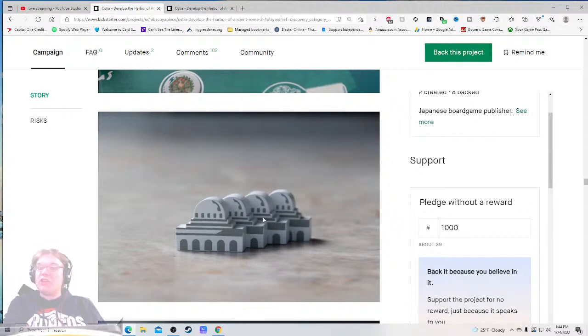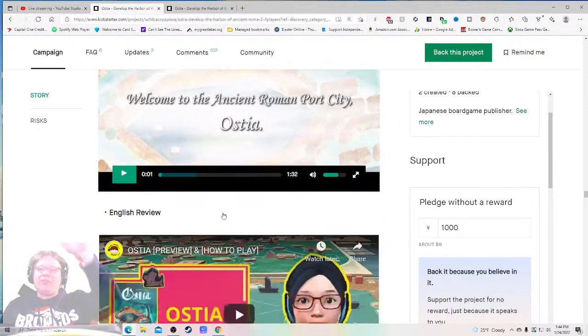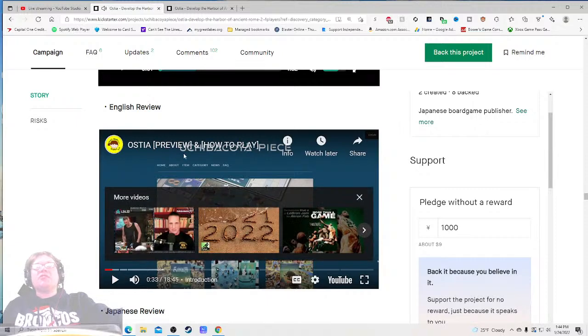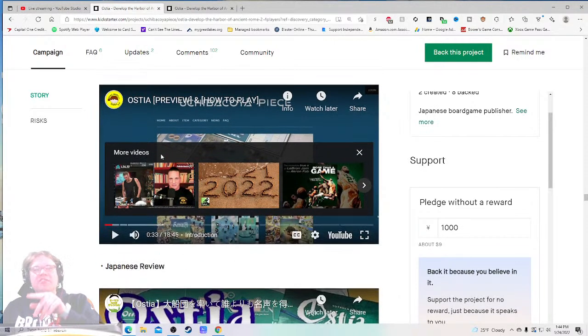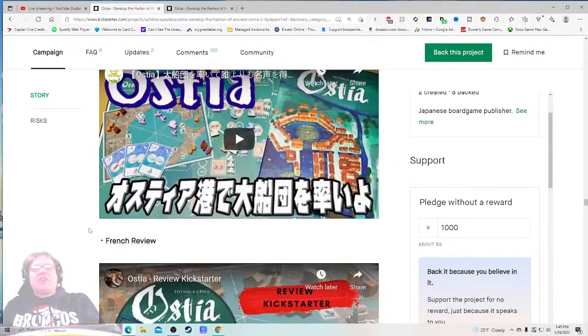The stretch goal images feel completely useless in this position — these are pictures I feel like I've already seen. There's so much more useful information that could be here: the shipping, the stretch goals. How to play — yes please. Wait, this is actually a preview of the how-to-play. It's the how-to-play set-up, reward track. I would 100% change 'English Review' to 'English How-To-Play' if it is in fact a comprehensive video where I can sit and know exactly how to play the game — because if so, that is a needle mover for me.